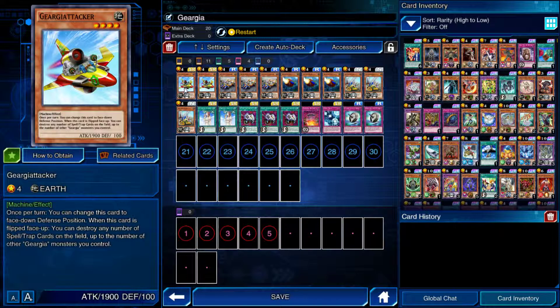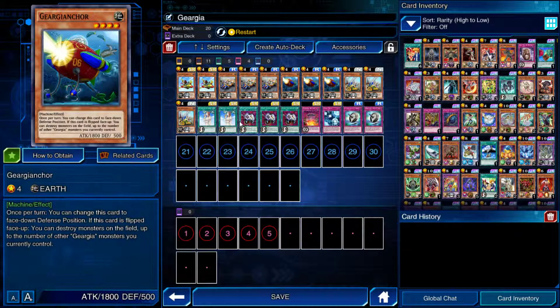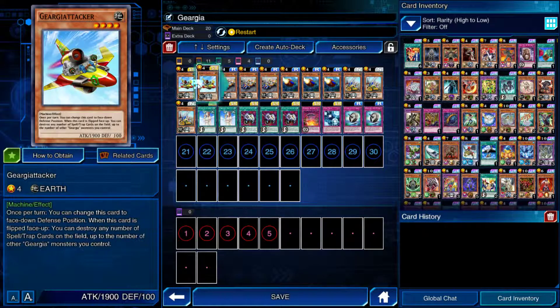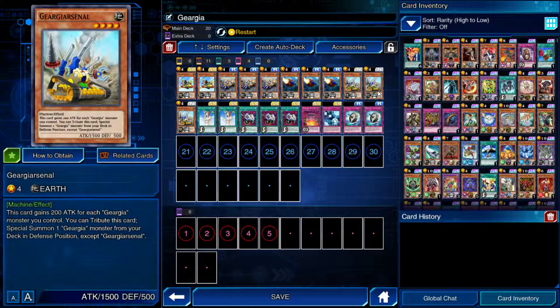Gear Gaia Attacker bounces spells and traps. Accelerator, when it comes from the Grave, lets you target one Gear Gaia monster in your deck and add it to your hand, and if you already control a Gear Gaia you can special summon it in defense mode. Anchor bounces monsters. Arsenal gains 200 attack for each Gear Gaia monster you control, so you can gain up to 400 — or possibly 800 — attack.